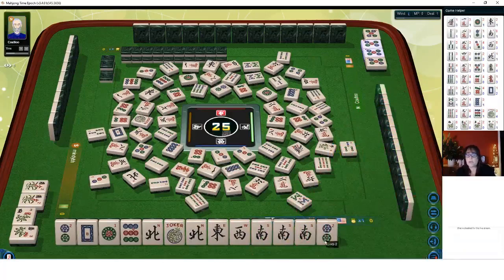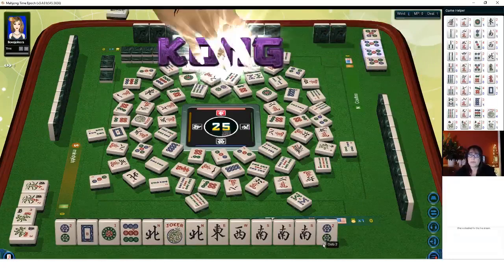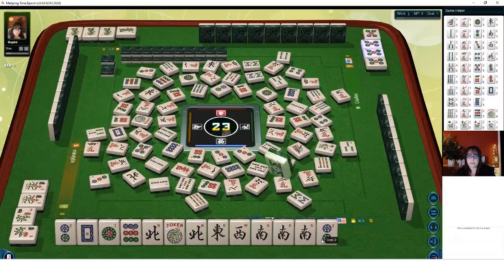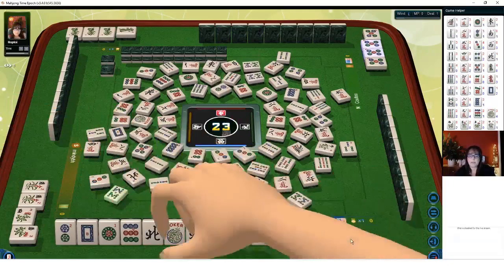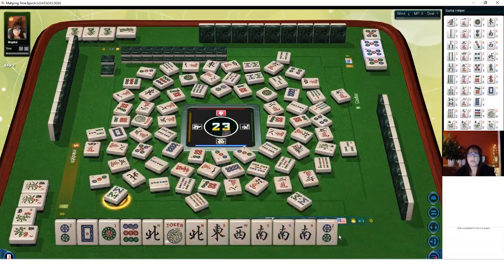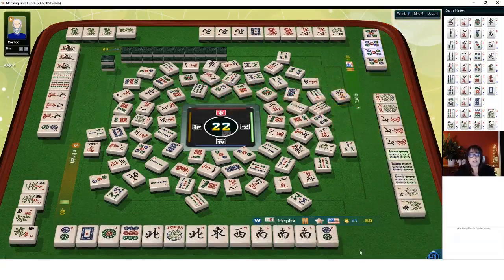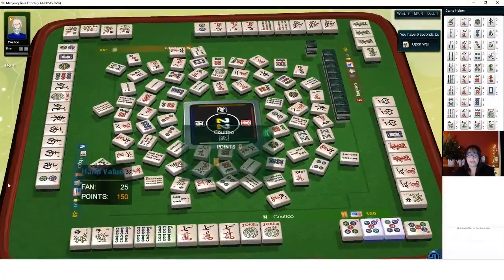We're ready for the north and the south. Green dragon. But if we do this exposed, they're going to know what we need. Five characters. It'd be nice to do this concealed if we can get that five dot, or maybe draw the north. Oh, they got a win. Well, we brought it together though. I'm happy about the progress of that hand.